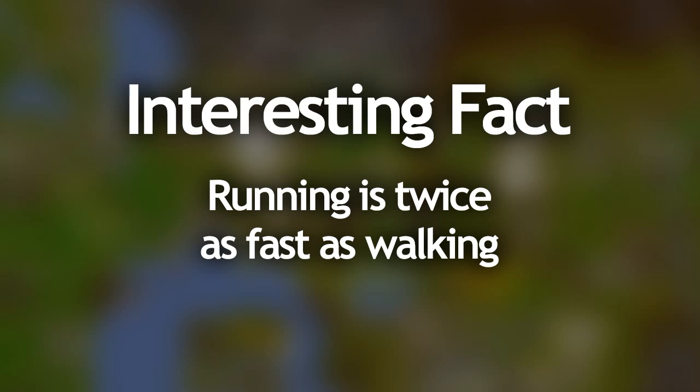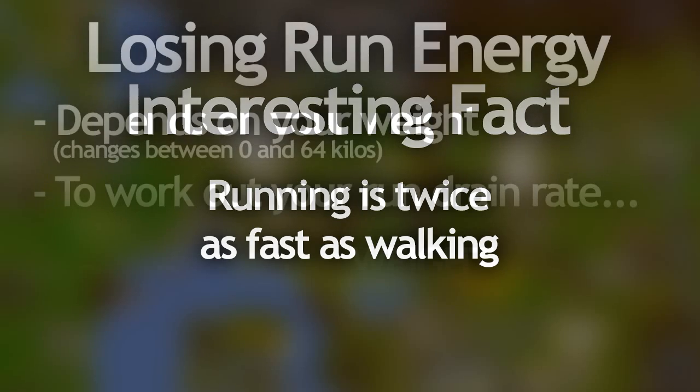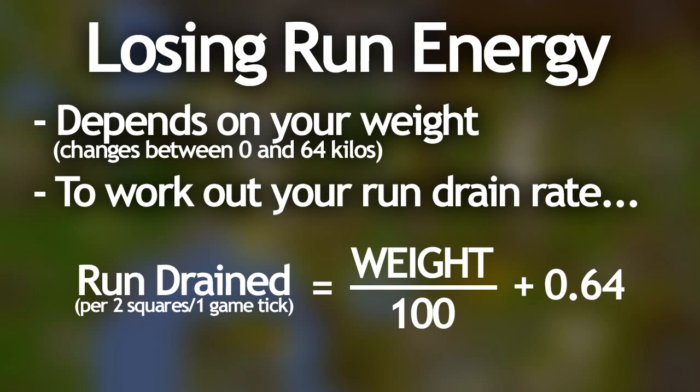There are two things I want to talk about on this topic. The first is how run energy regenerates, and secondly how fast it drains. I'm going to start off talking about how fast it drains since it's a bit more simple. The run energy drain rate is actually entirely dependent on your current weight. A common myth is that having a negative weight helps with agility or obstacles, but in fact it doesn't at all — it only depends on your agility level.